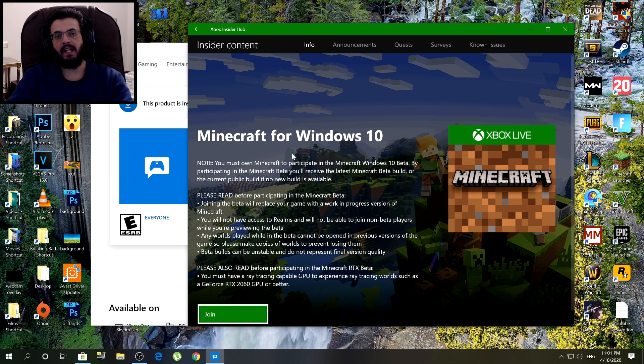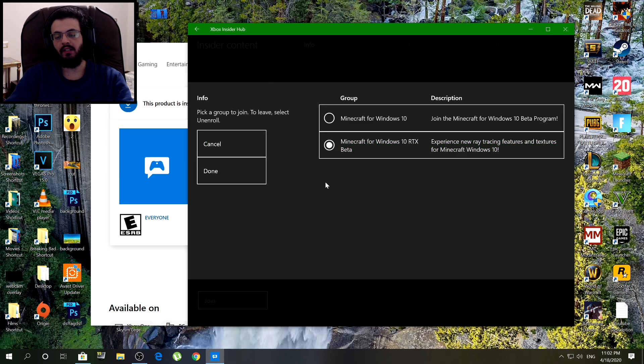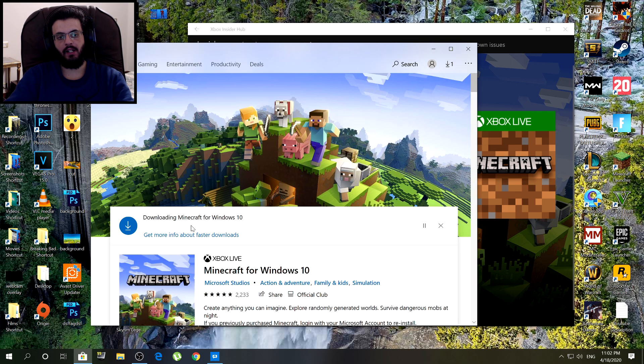Now this right here is the RTX Minecraft for Windows 10. Please read before participating in the Minecraft RTX beta — you must have a ray tracing capable GPU to experience ray tracing, such as a GeForce RTX 1060 or better. Click join and click on Minecraft for Windows 10 RTX beta, then click done and accept. Keep in mind this is a whole new version of the game, so it will download all over again even if you already had Minecraft for Windows 10 or Java.